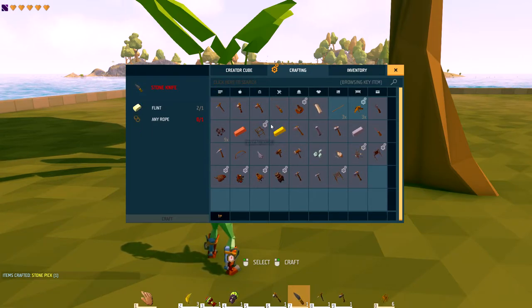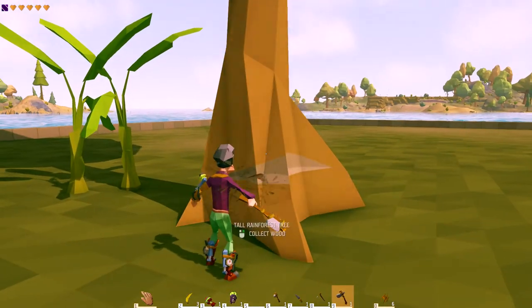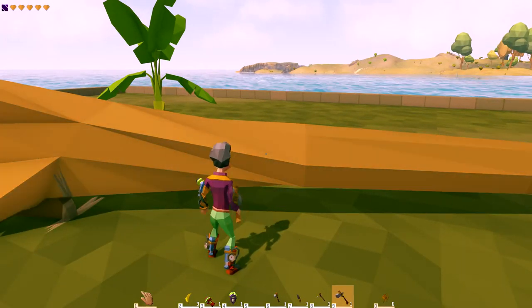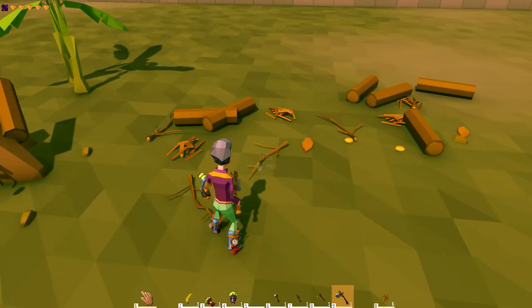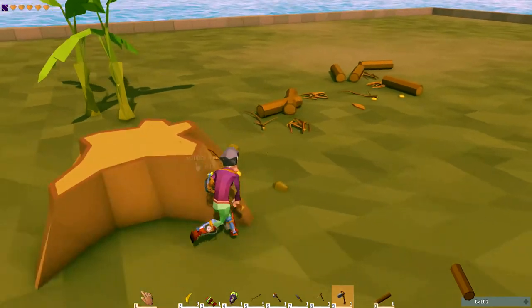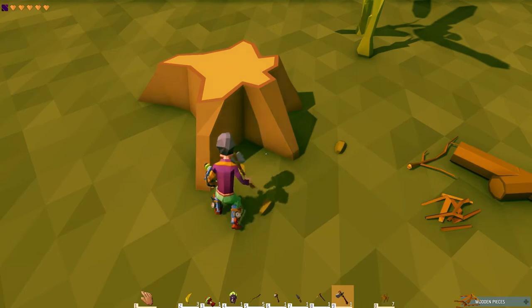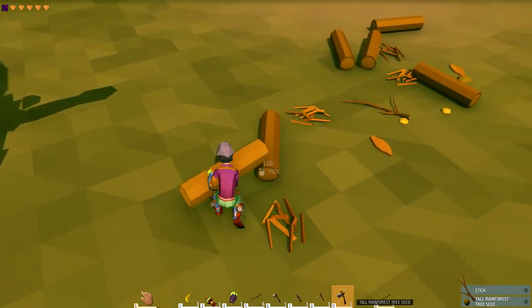Take your hatchet, go over to a tree, and cut it down. After the tree falls, walk up to it and start hacking at it. Once it's down, it basically explodes into a plethora of sticks, logs, resin, and seeds — so gather everything up. When you gather all this stuff, it'll actually unlock more crafting recipes. The tree also drops seeds if you want to plant new ones.